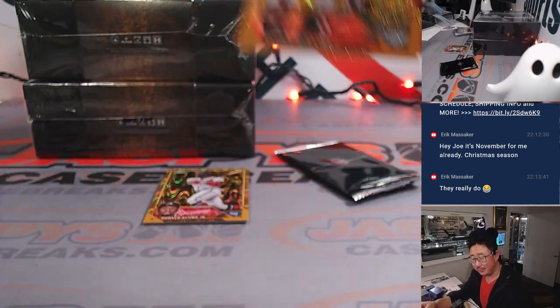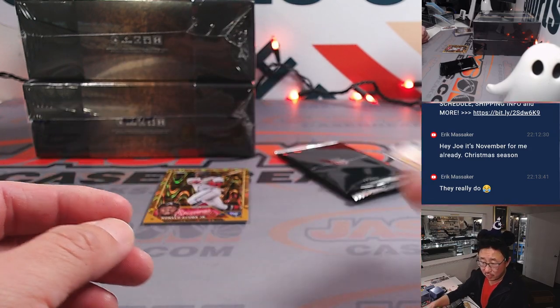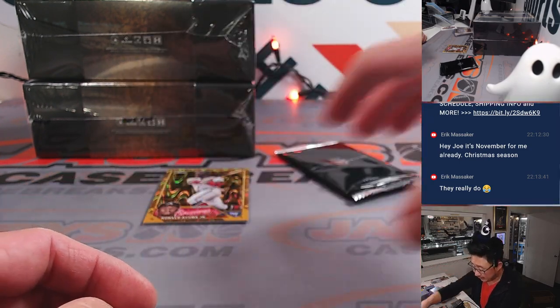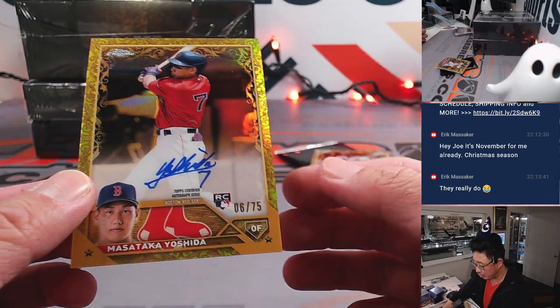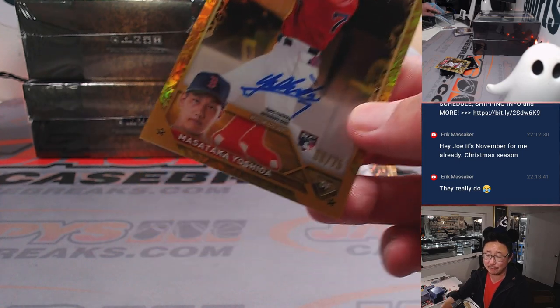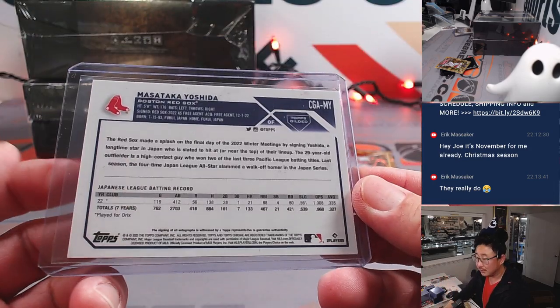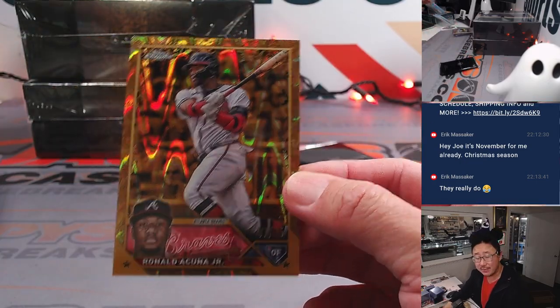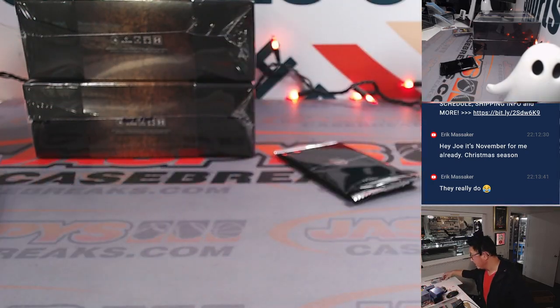54 out of 99, Wander Franco. Cedric Mullins, to 75, Orioles — that's a number block team so that'll go to Orioles 4, that'll be for David. Behind Ronald Acuña Jr., Ray Wave is nice — Masataka Yoshida, 6 out of 75, rookie auto for Howard and the Red Sox, getting the old school guys and the new school guys. Ronald Acuña Jr., 7 out of 25 — Braves are a number block team so that goes to Braves 7, that goes to Su Min.